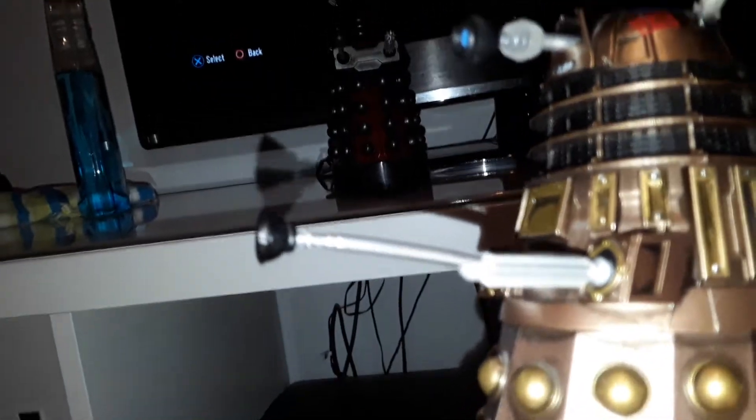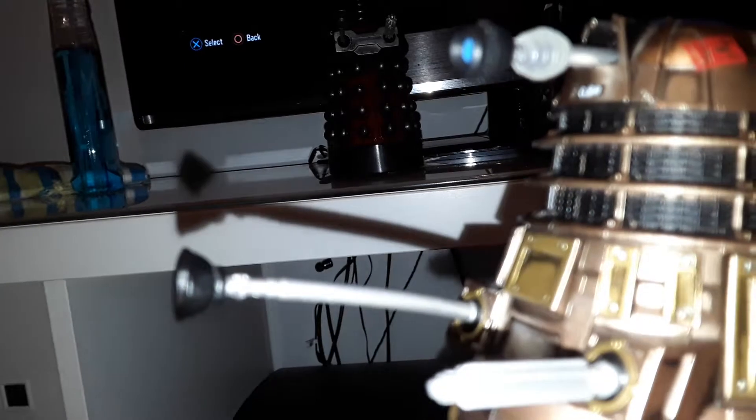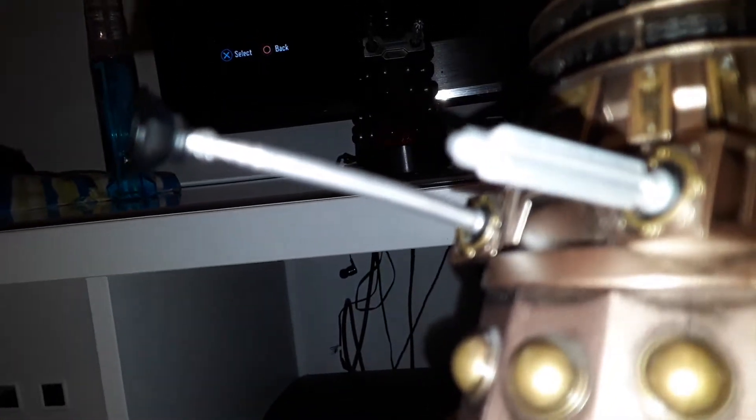If you double press the button two times, you can press one or say any words — you can say exterminate three times. This is the Asylum bronze, but it doesn't say 'elevate' — 'elevate' is from the 2005 Dalek where the mutant figure is, and I don't have time to get it out.